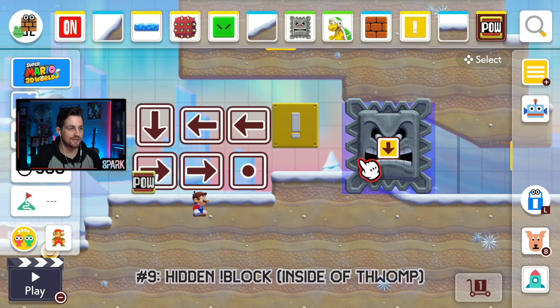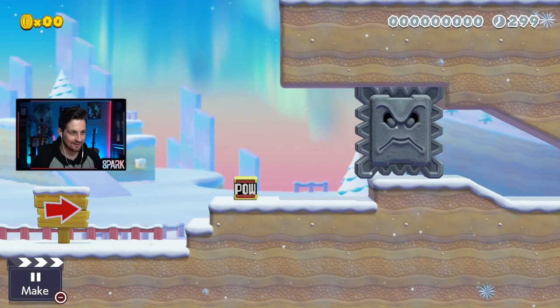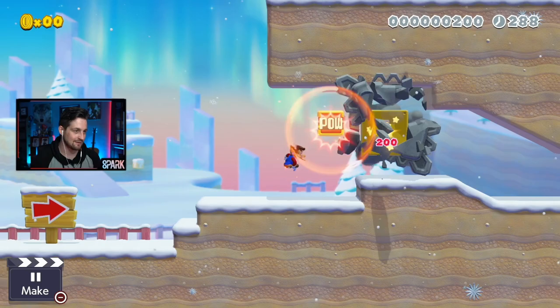Glitch number nine: similar setup to the last two. These slopes are going to push this thwomp up. This time we're going to hide an exclamation mark block, and I felt like this deserved its own glitch because it's kind of funny. The thwomp's teeth are now yellow. So I'm going to use this pow to kill the thwomp to get through this little gap — and, well, it kills me. Yikes.